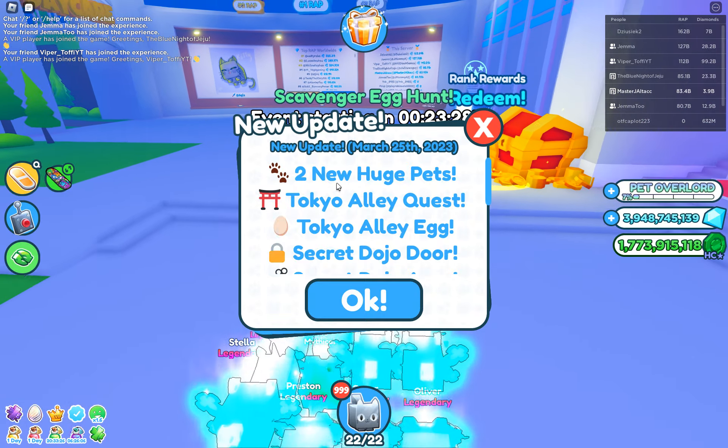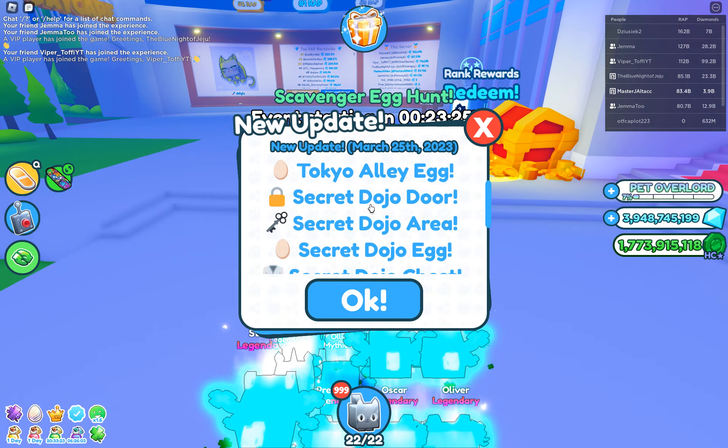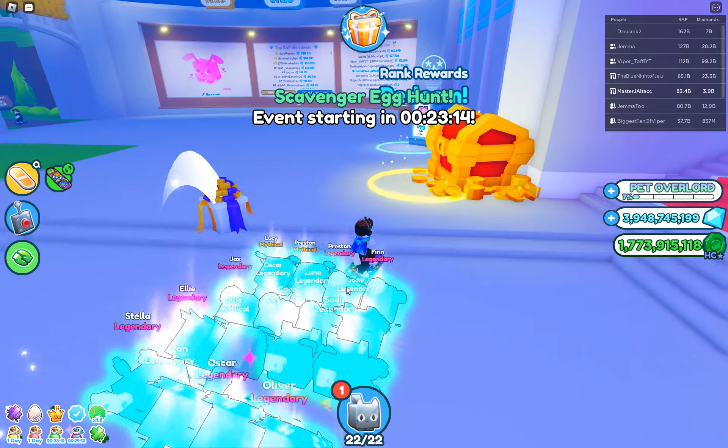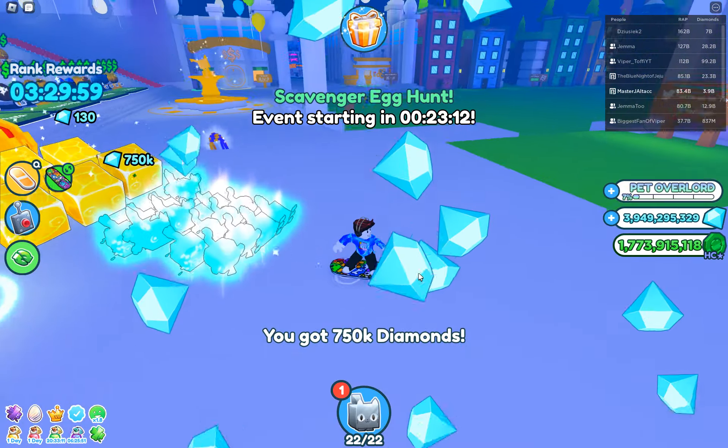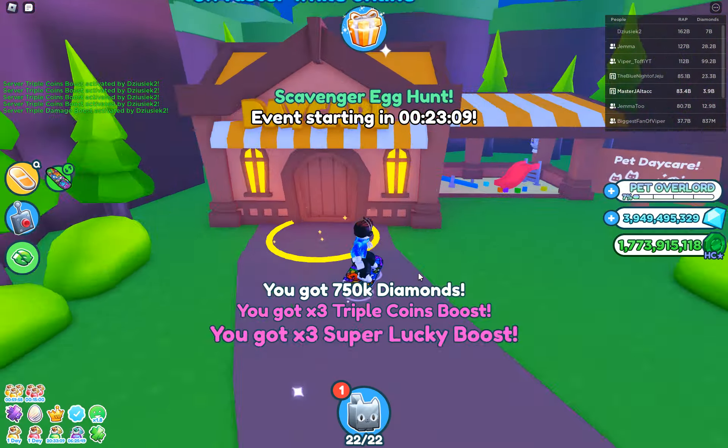Hello everyone, welcome back to Pet Sim X. This is the Tokyo or Dojo update. We've got two new huge pets, Tokyo alley quests, quest egg secrets, secret areas, dodger chest, hologram exclusives — let's check those out.